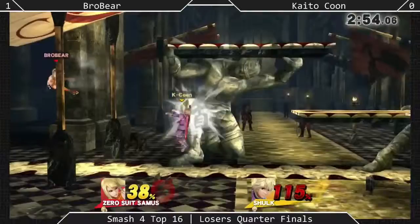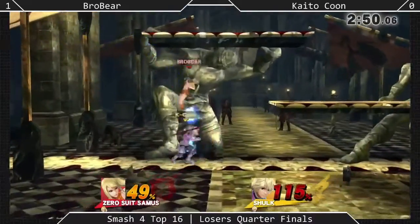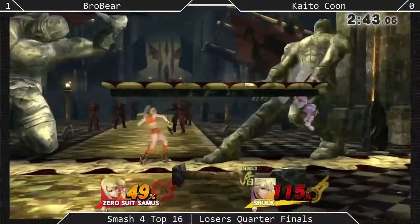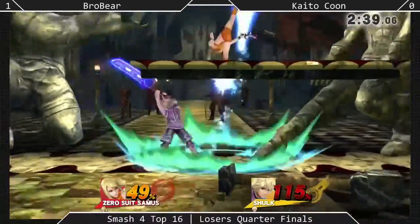Lack of commitment — no one really wants to commit. He got that air slash mix-up that Brobear didn't fall for last time. He got it this time, but it wasn't enough to kill because of that Defense Mode. The paralyzer definitely just saved Shulk there.